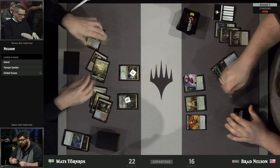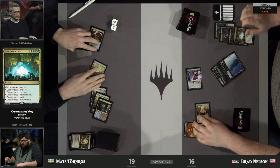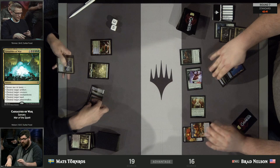And here is Brad's heavy hitter: Casualties of War, and this is going to get three permanents — a creature, a land, and a Planeswalker. Did I say blowout play? Because that's what I meant. That is big. But we also know that Tornros has a grip full of very powerful spells. If he can simply draw land number 6, Brad might be out of gas here.